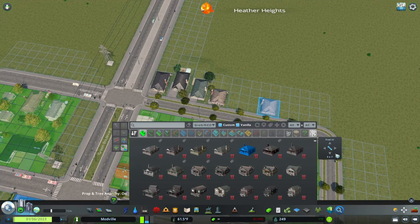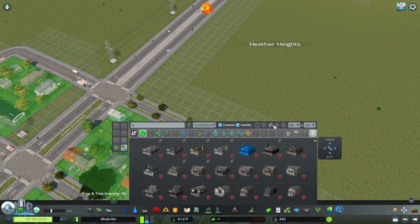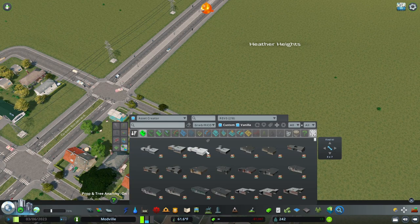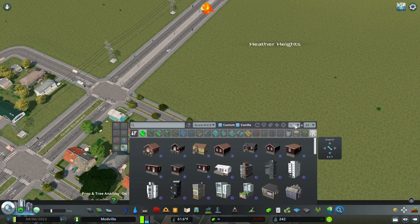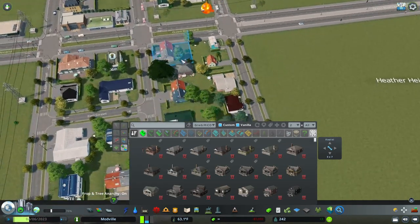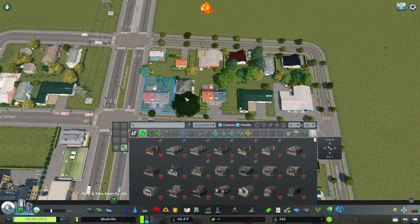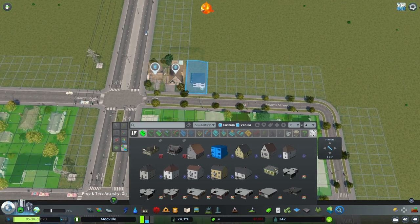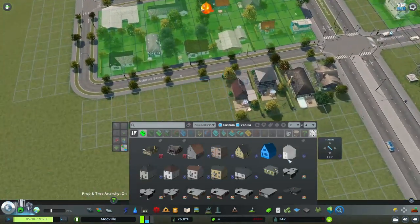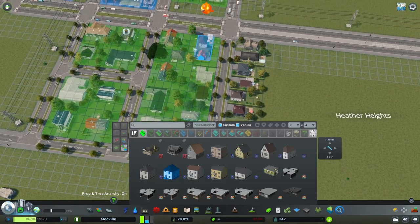Find It also lets you filter by asset creator, building height, building level, and more. One particularly effective filter is the building size filter. If you have a city block where you want buildings that are four tiles deep and two tiles wide, you can select a 2x4 footprint filter and get only buildings matching that exact size. This creates very consistent, uniform property layouts that eliminate the random orientation you get from vanilla zoning.